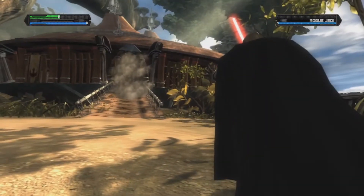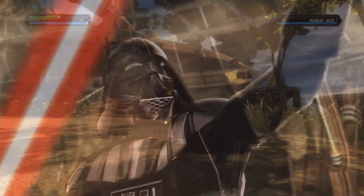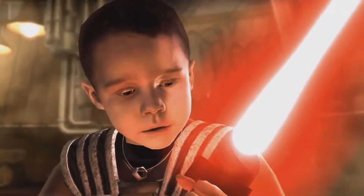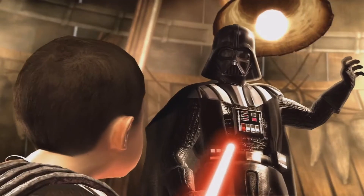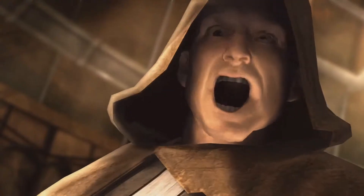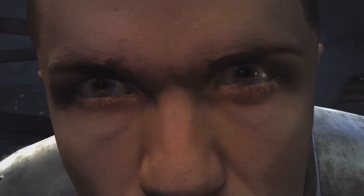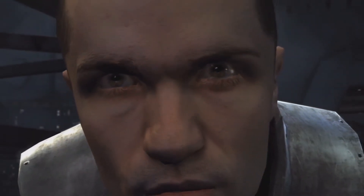You'll see in this clip here — I'm actually playing as Darth Vader, battling one of these Jedis that's hiding out on this planet. Then I discover my apprentice as a young boy, and I execute his master, then take him under my wing. That's basically what Darth Vader does with this new apprentice.